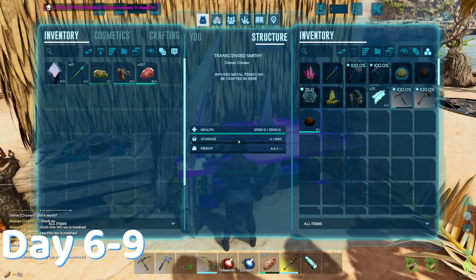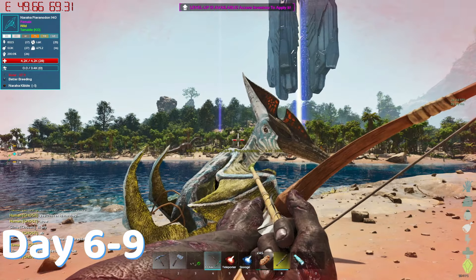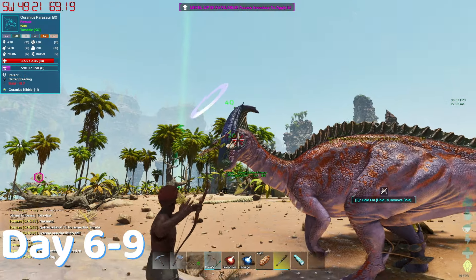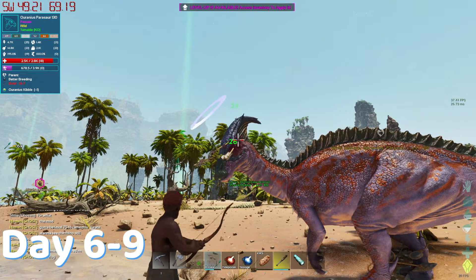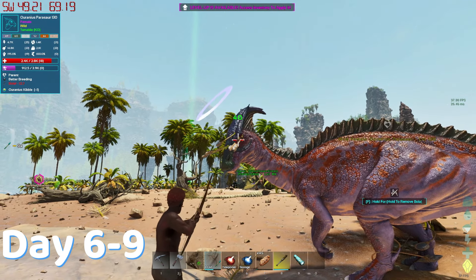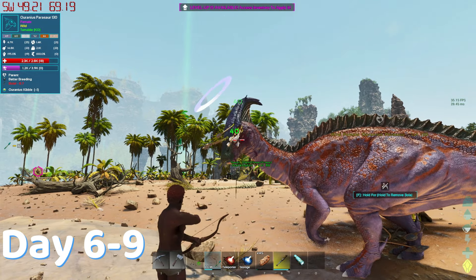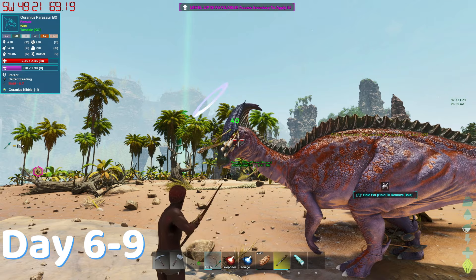Made some metal tools and some kibble. Found a rock PT right next to base and it was a level 140. So yeah, it's mine now. I also tamed the Uranus Para. Now looking back at my notes, it's probably not pronounced Uranus. I don't know what the exact name is, but let's be mature here guys. Probably like Uranus. But because I usually write my notes super sleep deprived, I put Uranus.